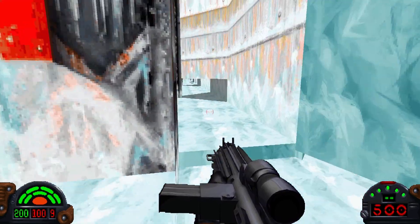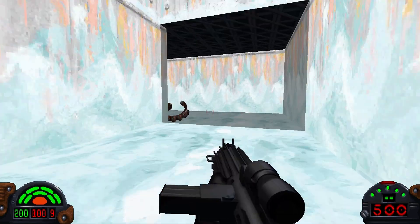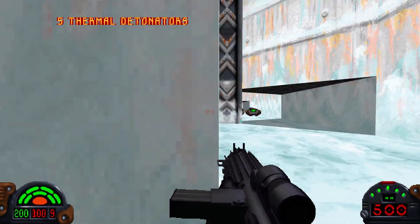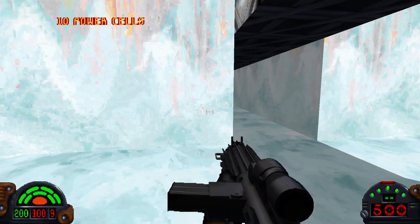The next two secrets are down here. Got to crouch through this. There's one of them — a big pile of shields, ammo, and detonators. And here's the other one: power cells, detonators, shields.